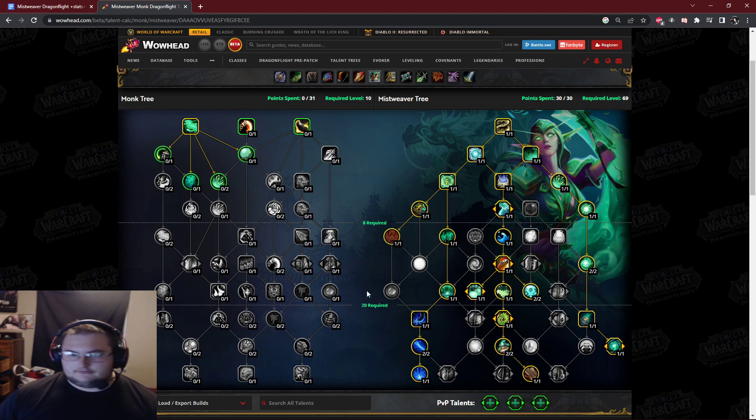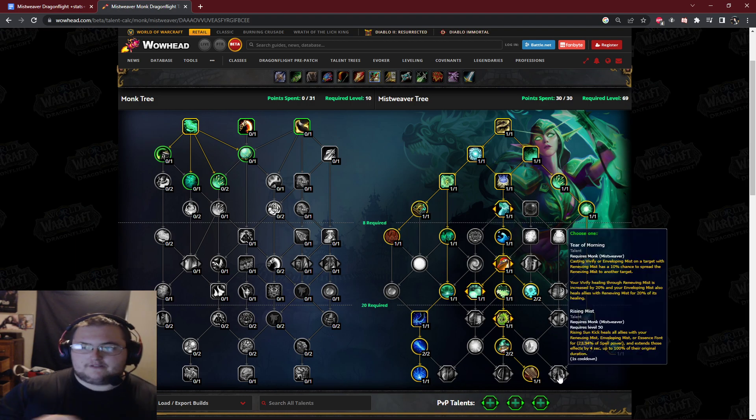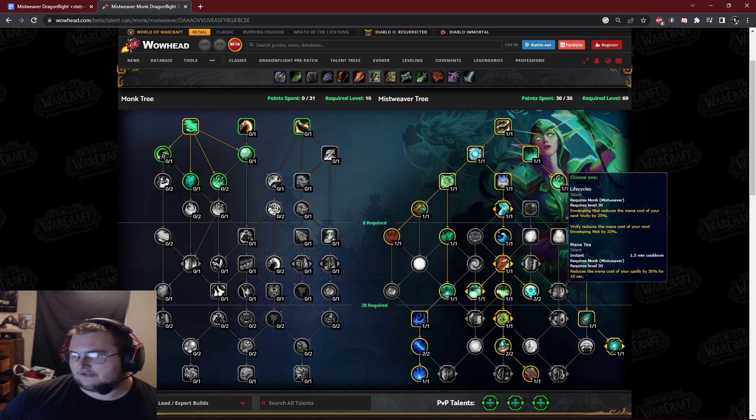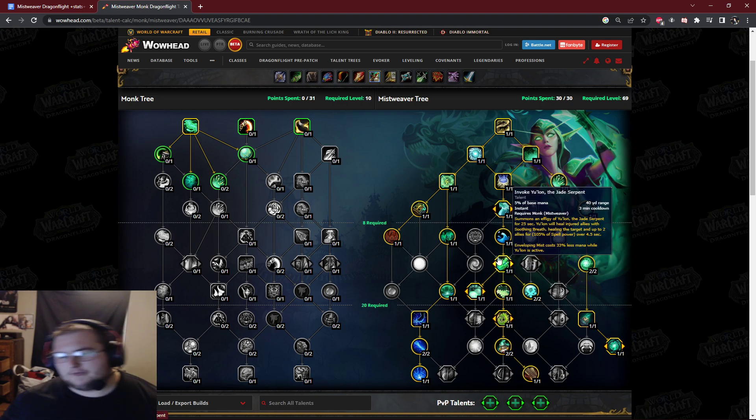I assumed the damage is correct and the healing is wrong and they will fix it, so I used the correct math in my theorycrafting — a little bit of a gamble, but it didn't matter at the end of the day. Yulon Whisper has no haste or mastery scaling, unfortunately. I was trying to find out if I could cheese EM's bonus by EMing the EM targets so that new modified 40% increase would be sent out via Tier of Mourning — I was looking everywhere for cheese like that. Haste double-dips with Enveloping Breath, and there's no diminishing return on the haste that Invoker provides because it's like true haste.